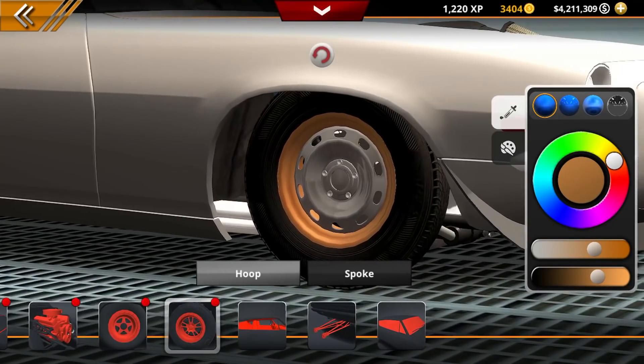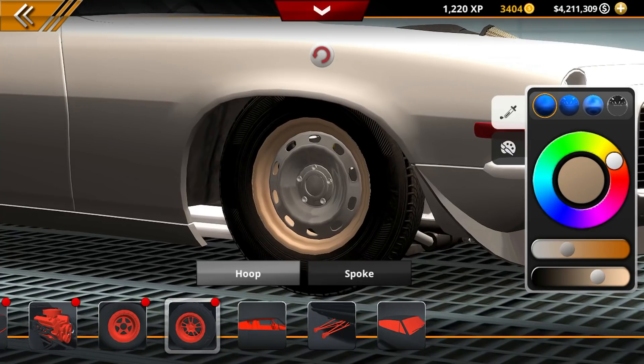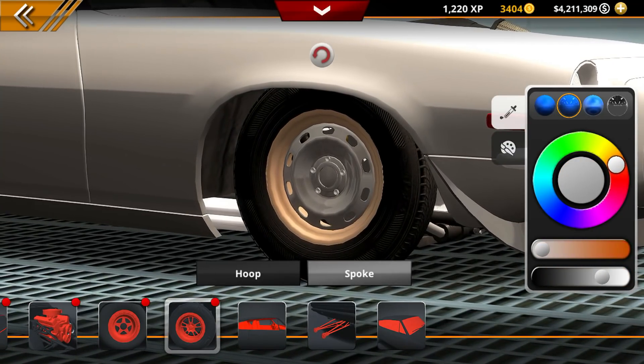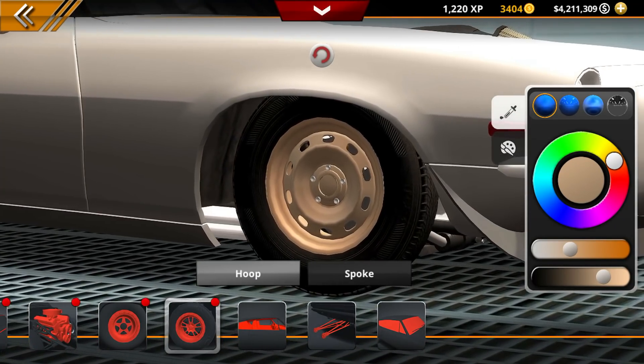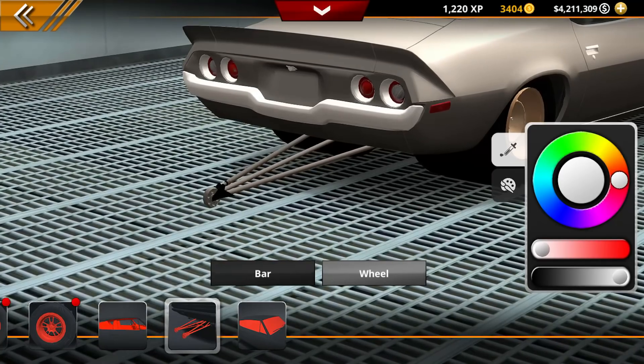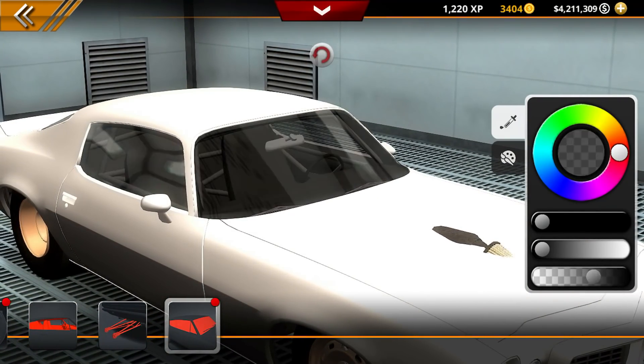Let's go back to the front here. Make sure it's matte — oh it's like a chrome, that looks good though. Maybe some mismatched wheels. I readjusted some of the colors and I think we got them looking pretty good. Now we do have a wheelie bar, so we can just leave that on. Maybe they won't see it when we're about to race somebody online.